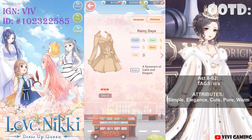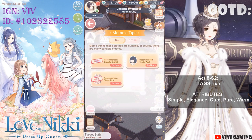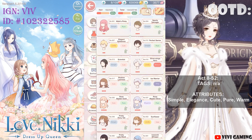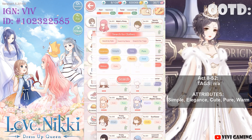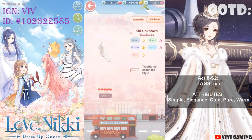If you don't have any items with those 5 attributes in a clothing category, Momo will suggest you the next best thing — like an item with 4 out of 5 matching attributes that can also get you a good score. For example, my socks, Kid Unknown — as you can see, everything is matching except it's Cool instead of Warm. That's completely okay because you'll get points for the 4 matching attributes.